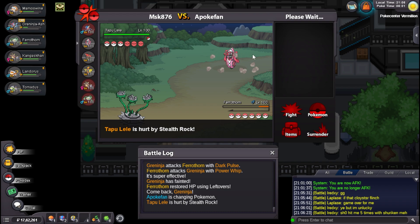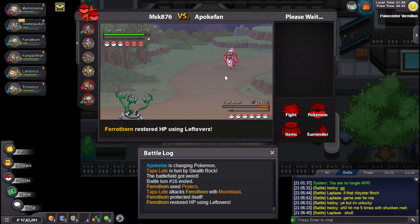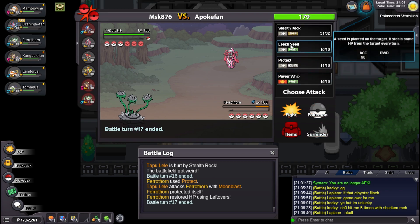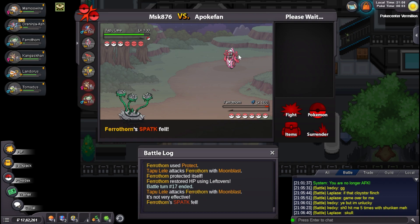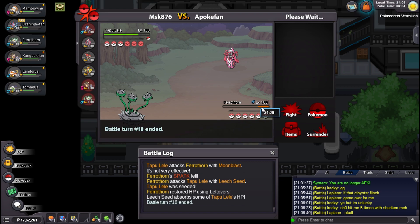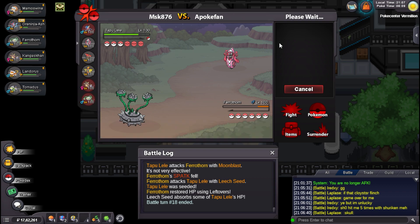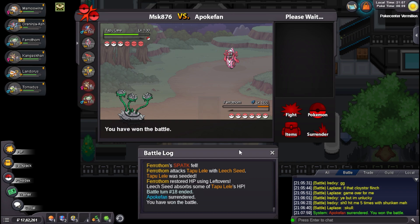He goes Tapu Lili — I'll scout for any move he's clicking right here. Moon Blast apparently. I don't think this Moon Blast kills me honestly. I can use Leech Seed and do some recovery. I don't know why he clicked Moon Blast — that doesn't make sense. Why would I save a 20 HP Ferrothorn? He should technically go Bulu because it literally blocks Ferrothorn. He doesn't really gain anything and he just surrendered.